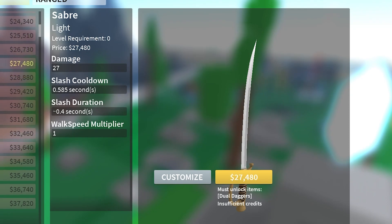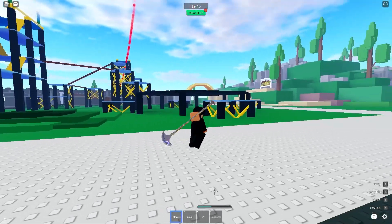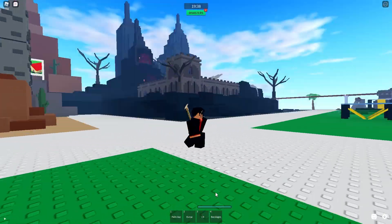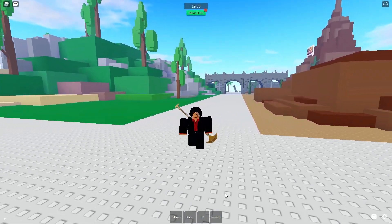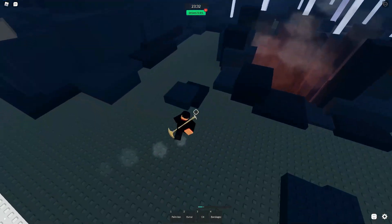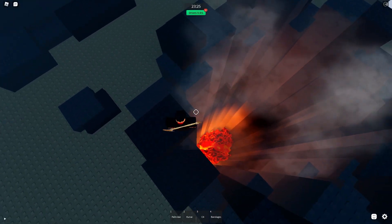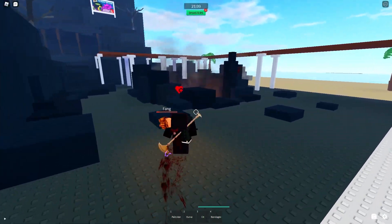All right, so those are the two new weapons. Now let's talk about the map. Crossroads V2 is pretty decent — they basically just remade the original Crossroads map and I kind of like this one a lot better, it just feels better in my opinion. I'm going to go ahead and show you guys one of my favorite new spots. This part right here is insane — this little volcano thing. I want to catch somebody and throw them in here.